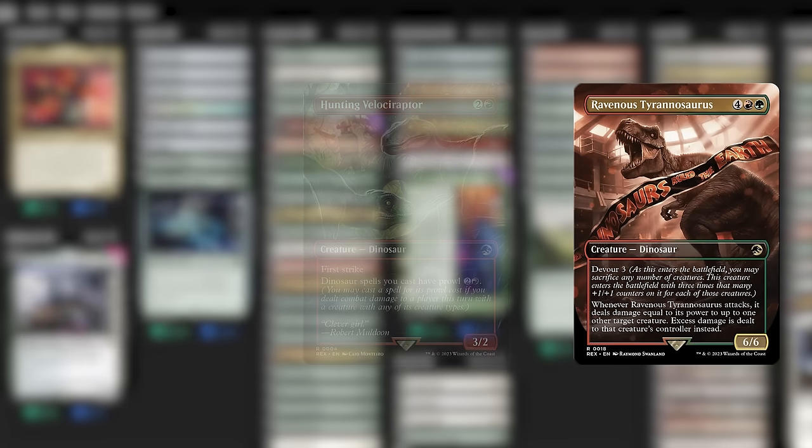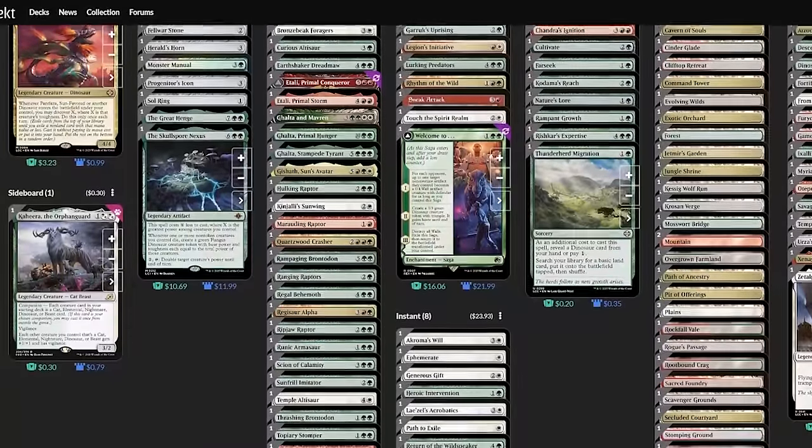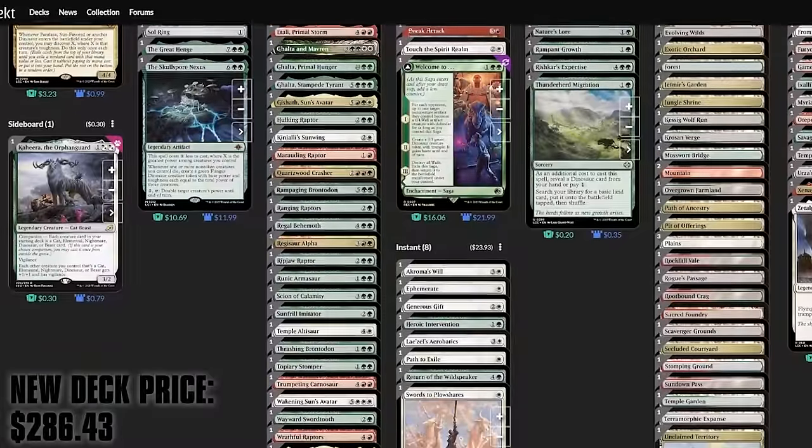And that ought to do it. Here we've got our Puntlaza Sun-Favored list, void of humans and with a free companion — because why the heck not? You can find this list in the description below, but we're not quite done. Let's also see if we can make this deck a bit more budget-friendly.